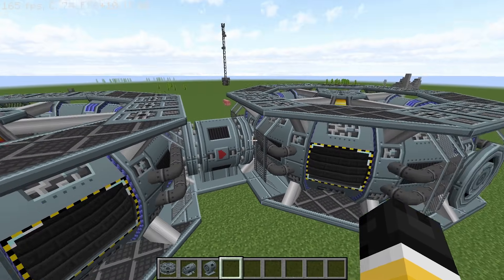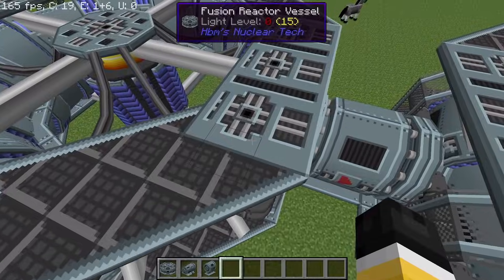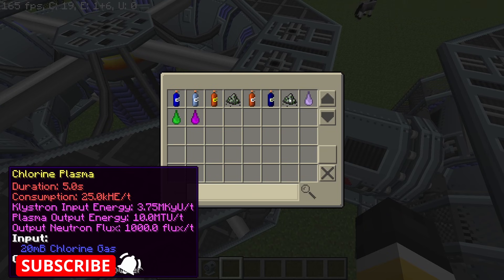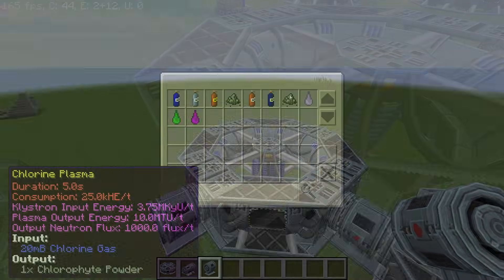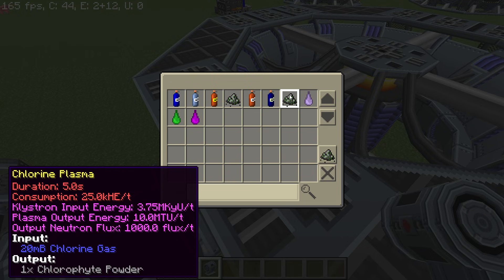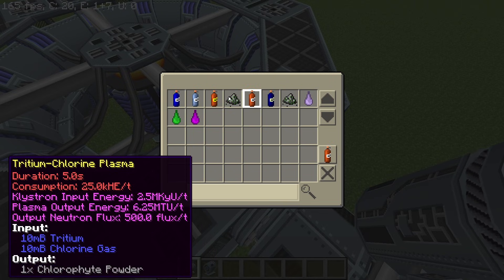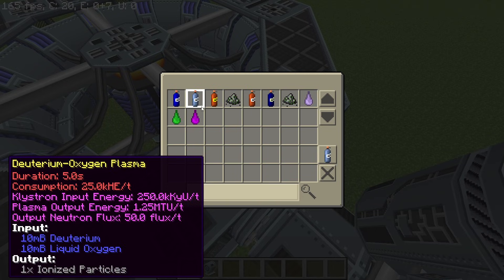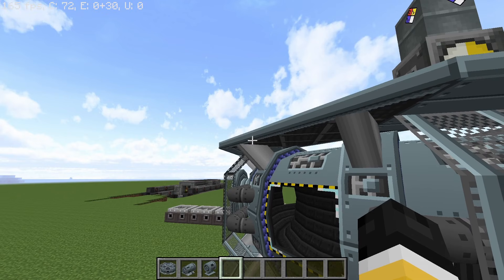A viable option for running DHC would be chlorine, because chlorine produces 10 million thermal units per tick and the plasma coupler can take those 10 million thermal units and convert them into 10 million klystron units per tick. Or we can run a weaker fuel and use multiple plasma couplers. To run chlorine plasma we need klystron input energy of 3.75 million units per tick, which can be provided by helium-3 directly from a single fusion reactor, or we can use 3 deuterium-oxygen plasma reactors, as each one provides 1.25 million thermal units per tick — times 3 gives exactly 3.75 million klystron units per tick.